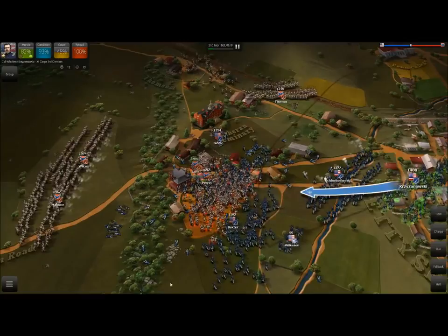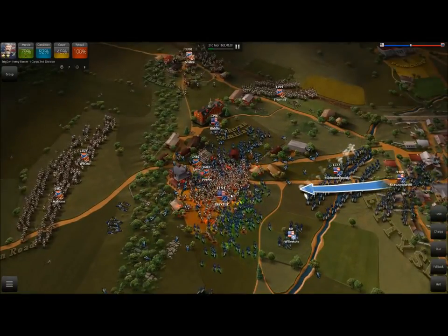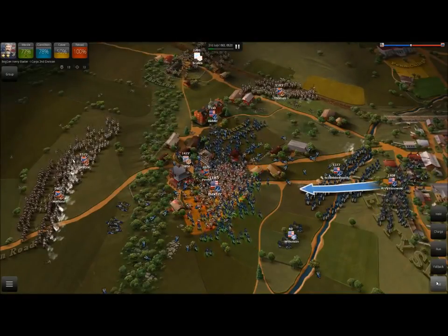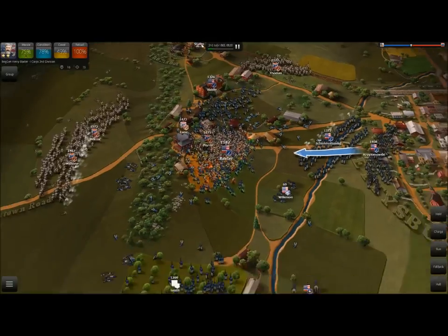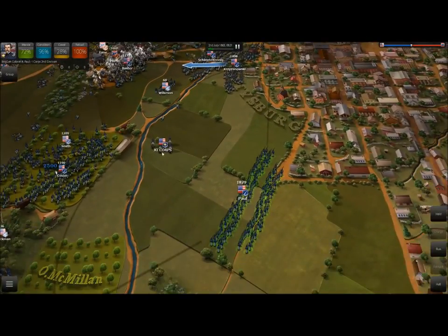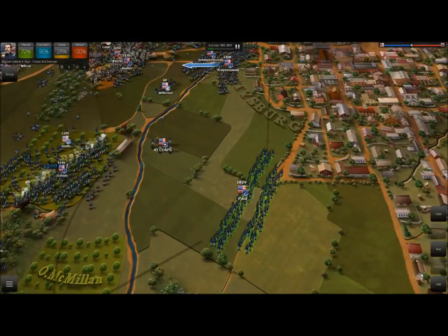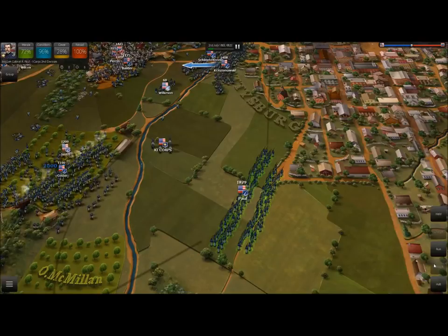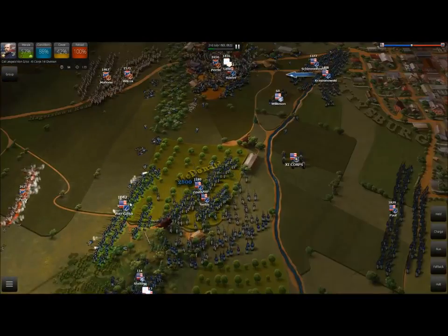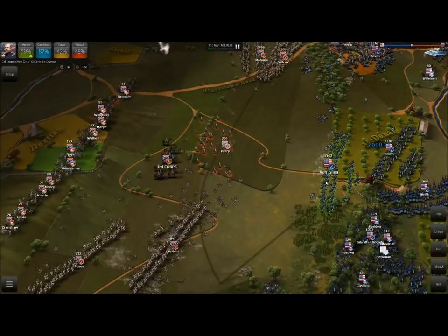You can also use the halt option. If your men get a little too overzealous and want to chase the enemy all the way back to Richmond, just hit halt, or hit the fall back button. If you're in poor terrain and come under attack by several Confederate brigades, your best option is to fall back to better terrain. If Paul isn't engaged, the option isn't available, but for Von Gilsa we could pull back from Perry.